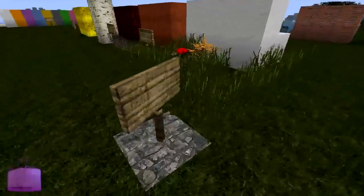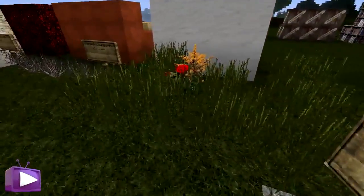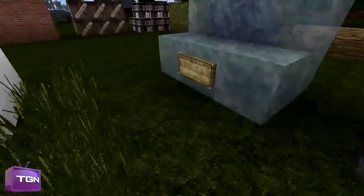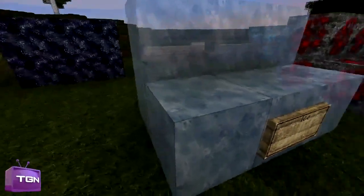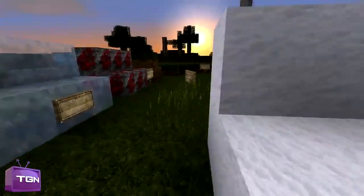Here we have our redstone ore, and some wild grass if you're interested. Here we have ice, which I actually really like in this texture pack. It's kind of opaque — transparent, but not totally. You can't perfectly see through it, but it is very nice. It is kind of an interesting building material if you wanted to use it.